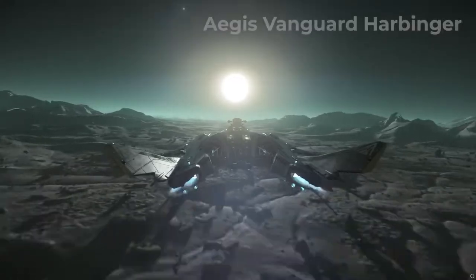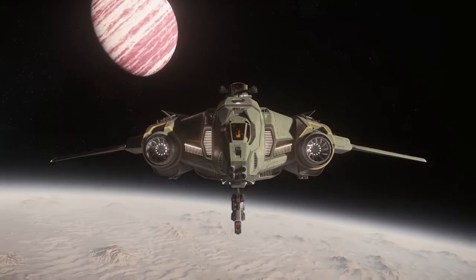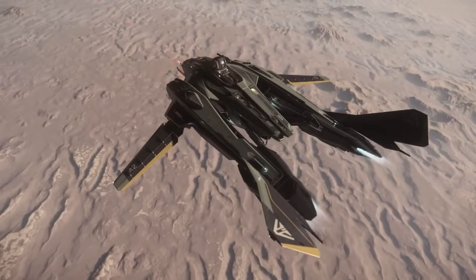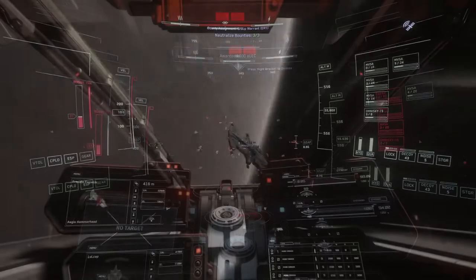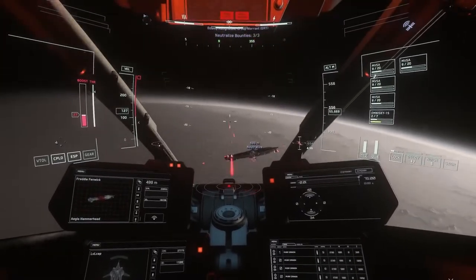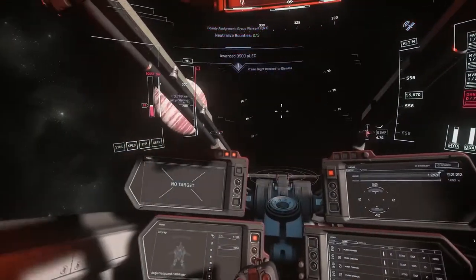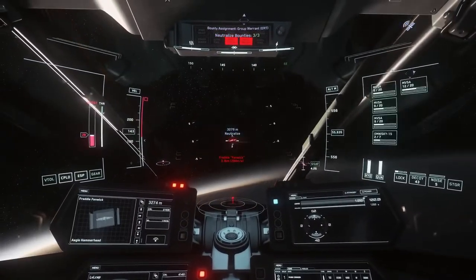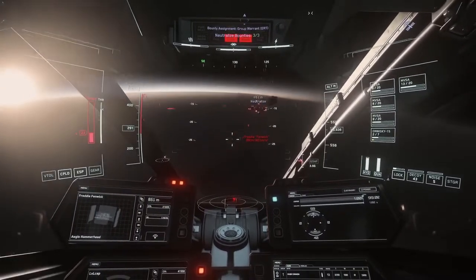The fourth ship on this list has to be one of the best all-around combat ships, period — the Aegis Vanguard Harbinger two-seat heavy fighter. It's honestly hard to think of a combat situation that this fighter can't handle. The pilot has control of 4 custom size 2 weapons and a single size 5 hardpoint, making it one of the highest pilot seat damage dealers in the game. You can outfit it with laser repeaters and vaporize fighters, or you can swap out to laser cannons and take down Hammerheads without too much sweat. This was my ship of choice that I used to grind my bounty reputation up as fast as possible. It also comes with four size 4 missile racks plus a size 5 missile rack — and a size 5 torpedo is no joke and can be used to soften up even the hardest of enemies.